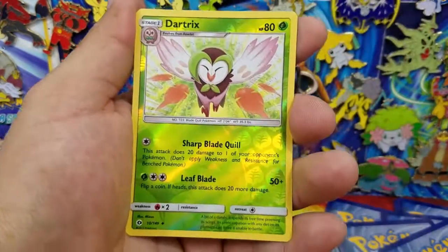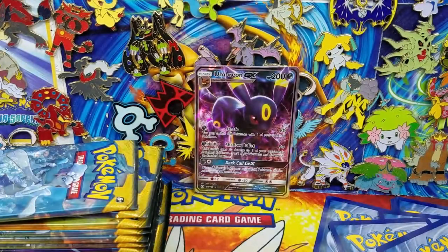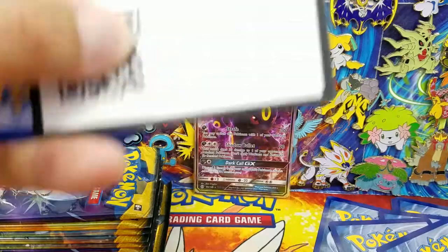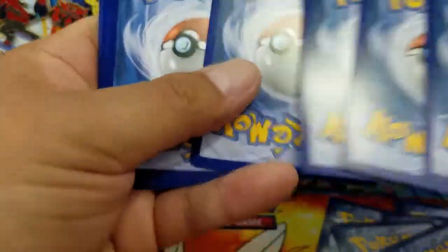Trumbeak, Golbat, Dartrix Reverse Holo, and a Stoutland regular rare. Where are the ultra rares? Where are the good cards? Code card for one of you guys — hopefully you can get some good pulls in the TCGO, because I certainly don't right now.